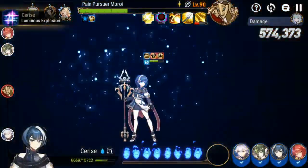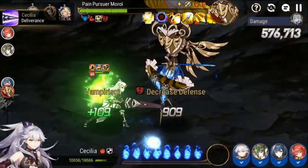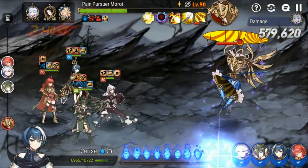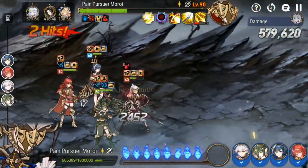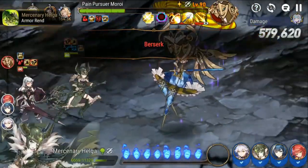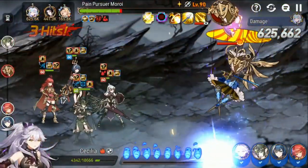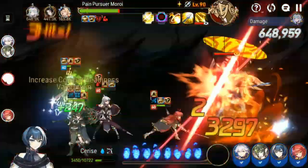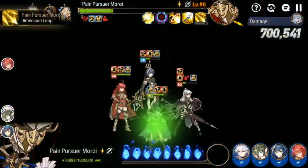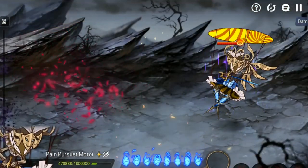Everyone here is meant to land a defense break except for Sermia. Ideally you'd bring in another unit — maybe a Yufine, or a Syrilla if you have her, since I think she also defense breaks on her S1 or S2. You ideally want as many defense breaks as possible to nuke down the boss during the barrier phase and deal as much damage as possible. Since you're not bringing a Soul Weaver, you want at least some healing.